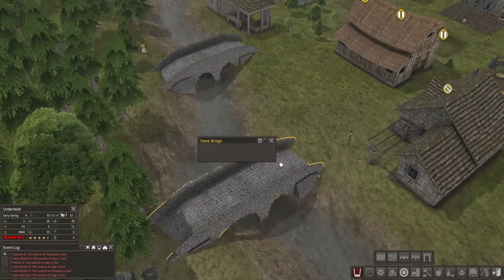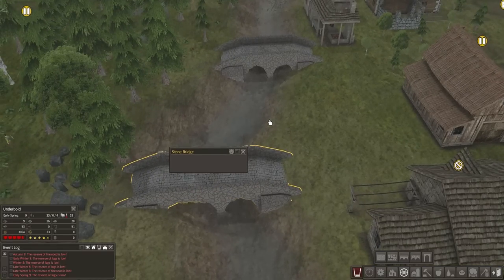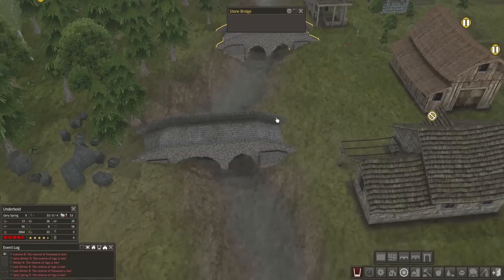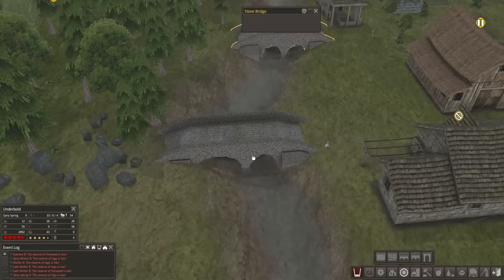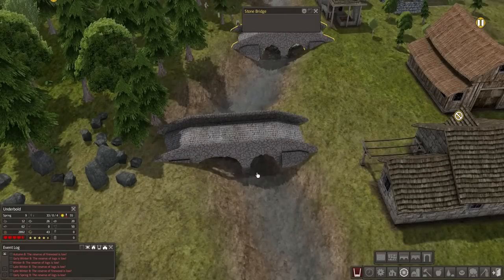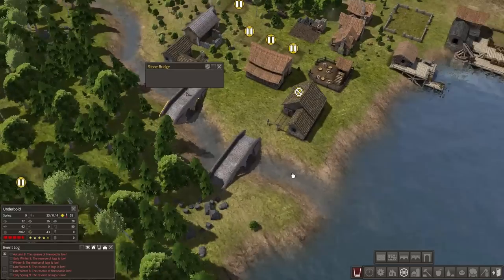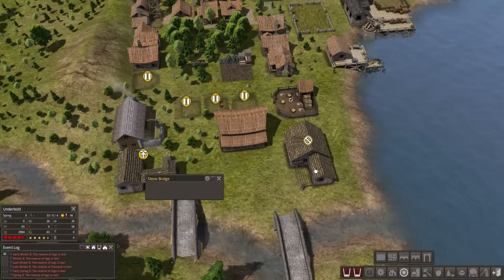The stone bridges have appeared out of seemingly nowhere — they don't look terrible. The top one looks much better than the bottom one unfortunately. I don't like how these two are different sizes — those little arches are going to bother me. But if I just look at it from this direction it's fine. It looks great. Just close your eyes, take a deep breath, and pretend.